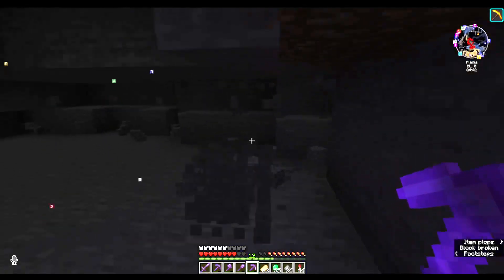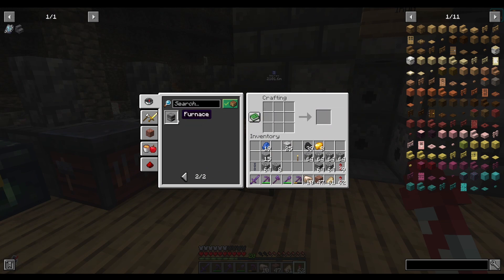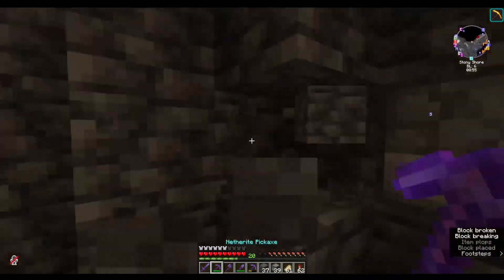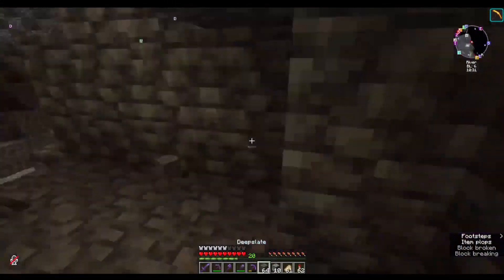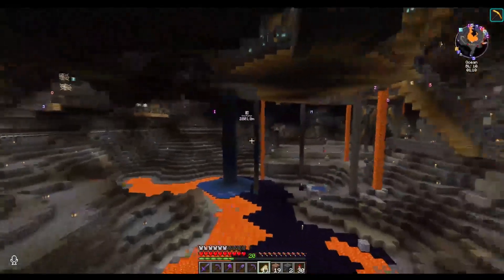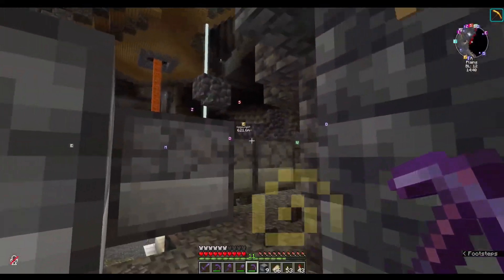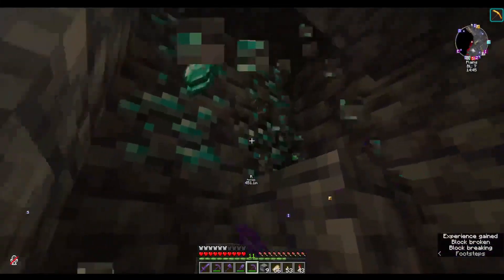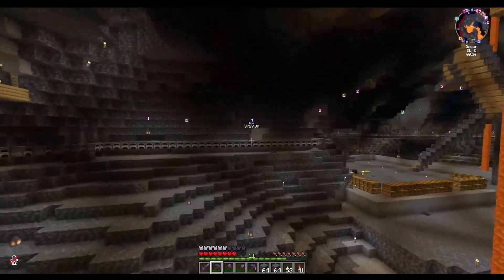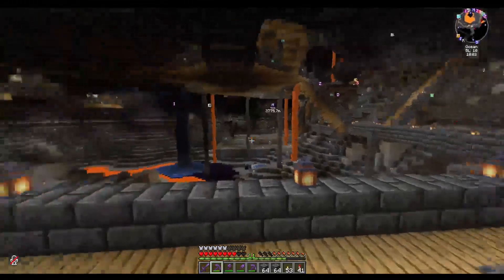I think I may have the biggest super smelter in the world. We're looking at four or five stacks of furnaces in this whole area, and that's before we've even used it. While mining out all of the furnaces ready for the hoppers to go in, I have managed to come across quite a few diamonds — 39 diamonds! All the blocks required to be removed outside of the furnaces are now being removed, which is superb.